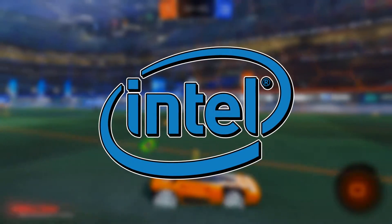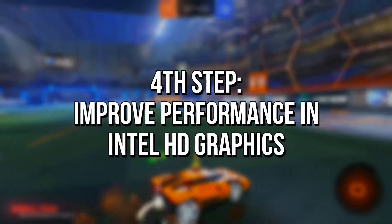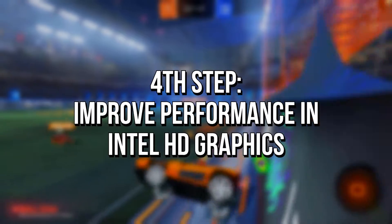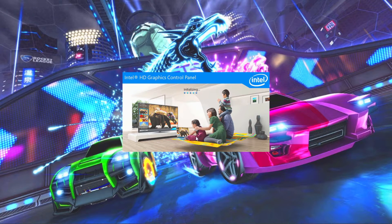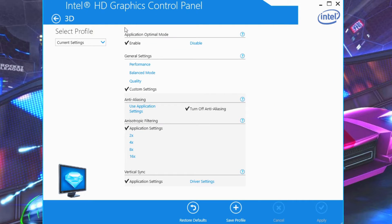The fourth step will only work with Intel HD Graphics, and we will configure it to reduce graphics quality and get maximum performance in Rocket League. First, right-click on the Desktop and then click on Graphics Properties. Now, select the section 3D. In Application Optimal Mode, set Enable.